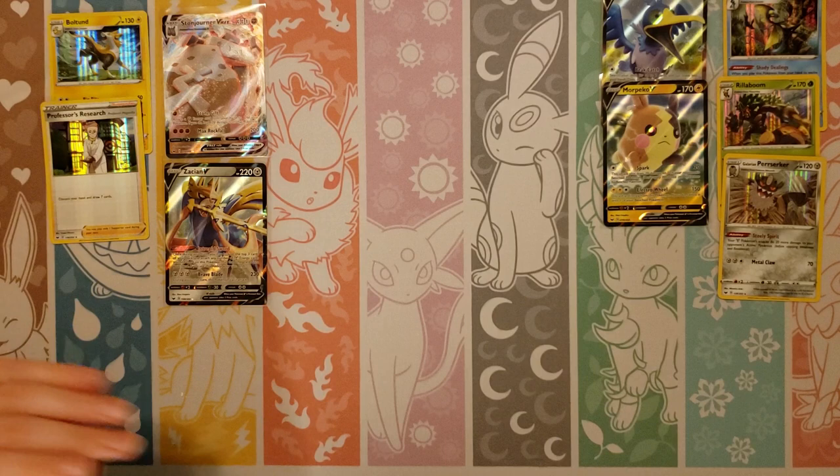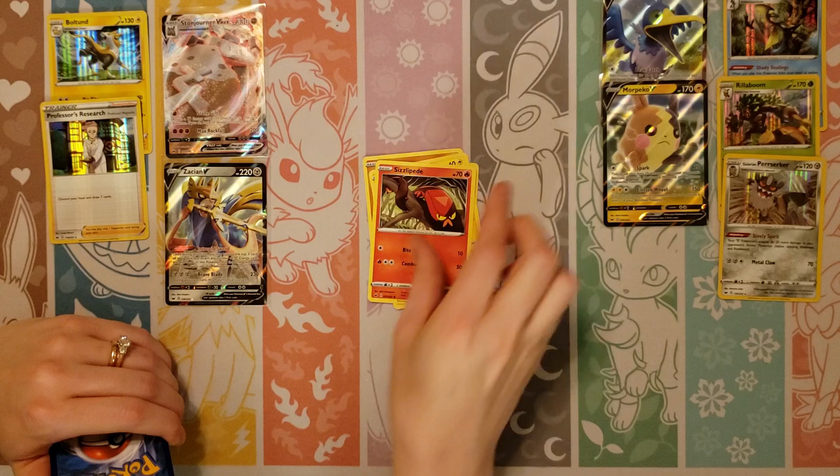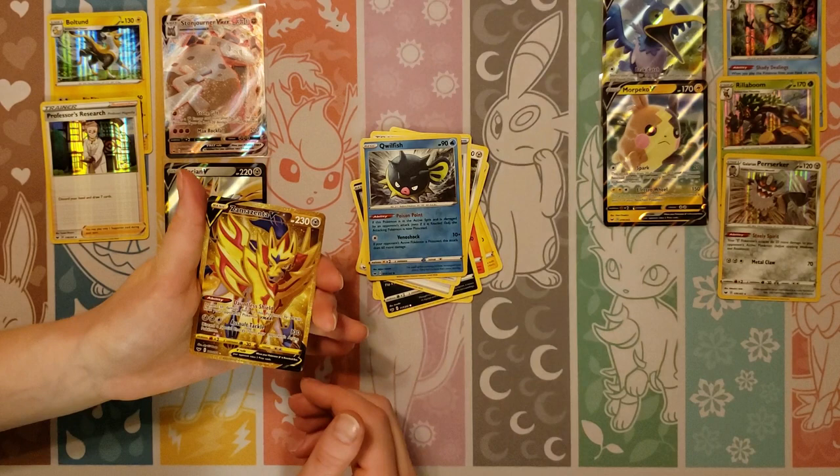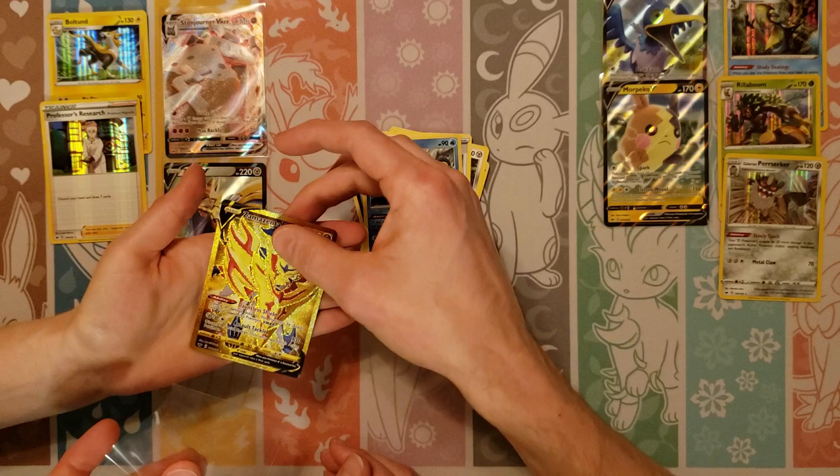Something besides the Zacian again. Ball Toy, Chinchow, Sizzlepede and Zigzagoon, Water, Aurora Energy, Farrowthorn, Crushing Hammer, Reverse of a Qwilfish. Oh! No way! Wow!